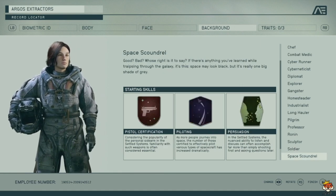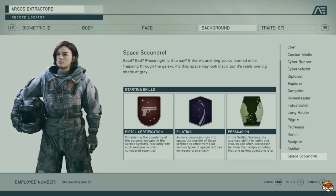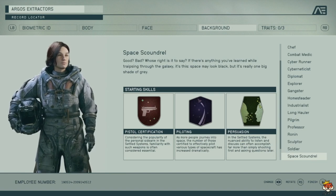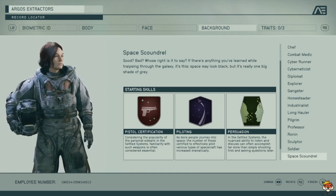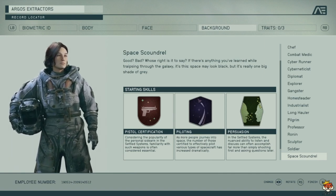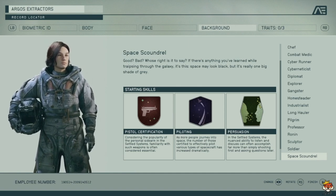Space Scoundrel gets Pistol Certification, Piloting, and Persuasion. Not bad if you want to go pistol-heavy — there are some really nice pistols. Piloting lets you pilot better and eventually get better spaceships. Persuasion is pretty good. Overall it's a decent background — not great, not bad.